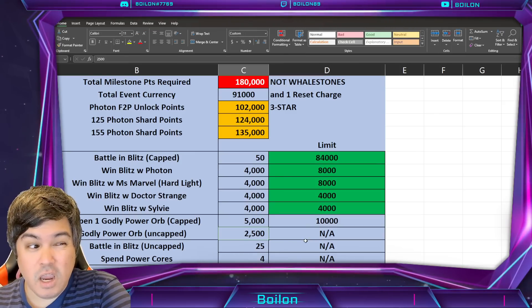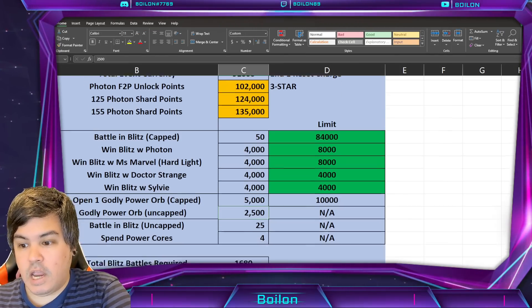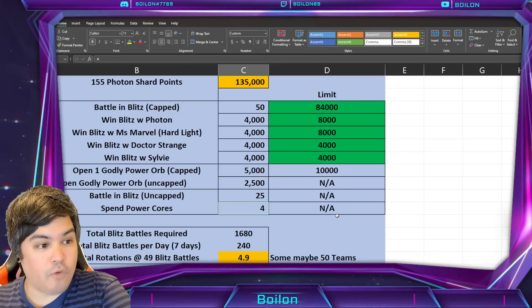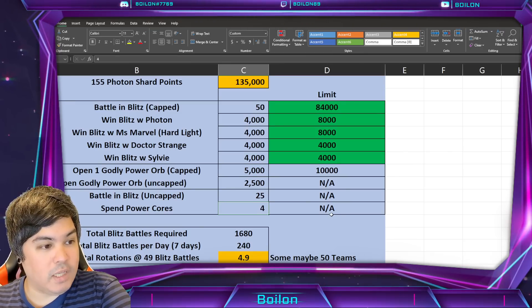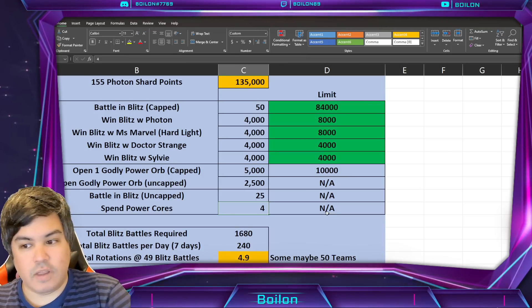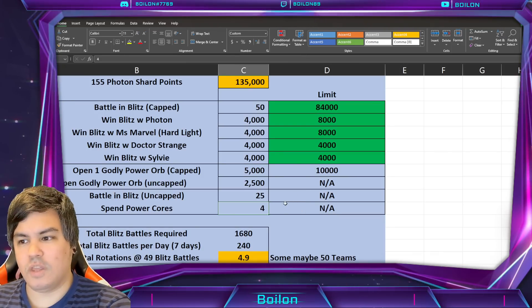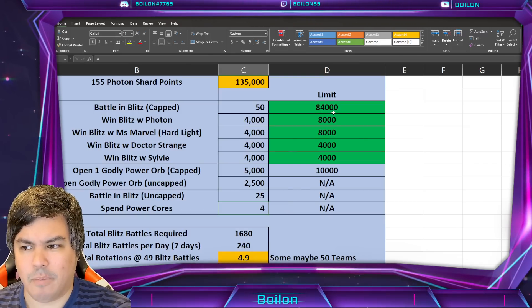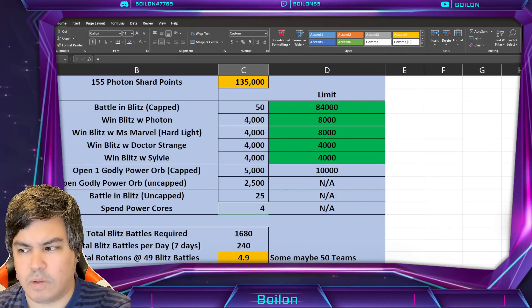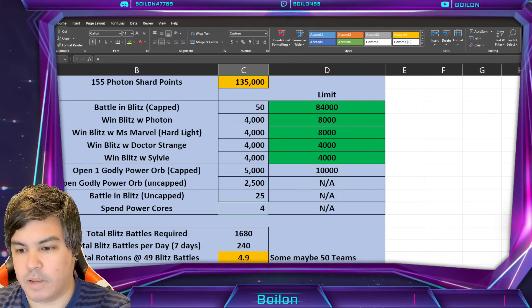Even without the Godly Power Orb, it is still possible to hit the final milestone — which is pretty impressive. And if you do want to spend power cores on any of the upcoming characters, including Ms. Marvel Hardlight on Friday, you will get 4 points per power core. So if you spend 5,000 power cores, you get 20,000 points. It's a little bit more than previous events, so if you want to push and don't want to do as many Blitzes, now's your time.